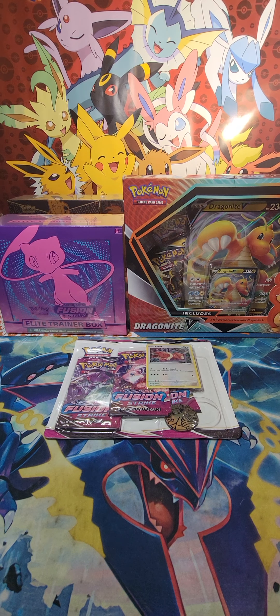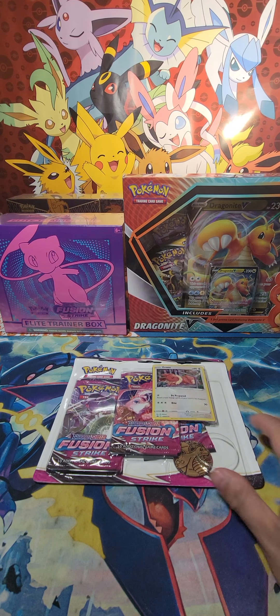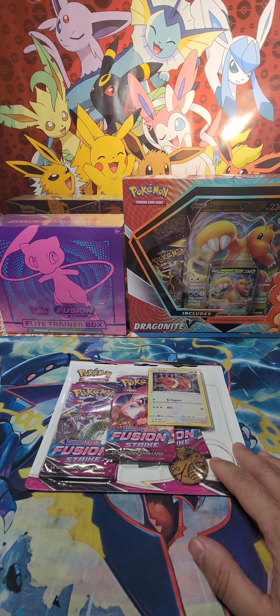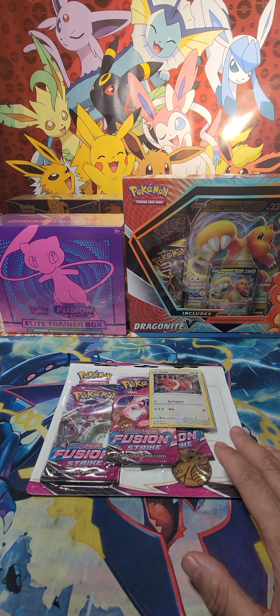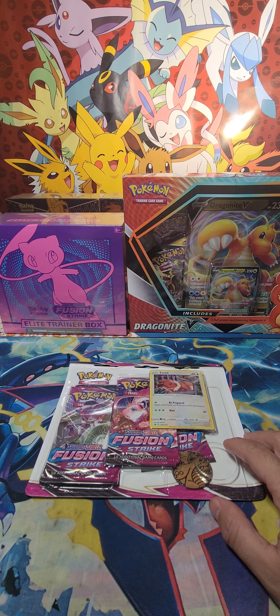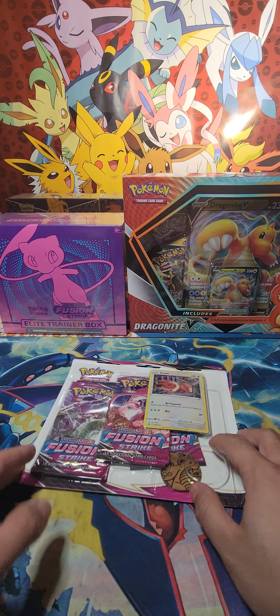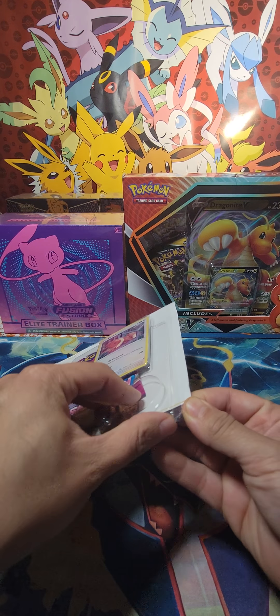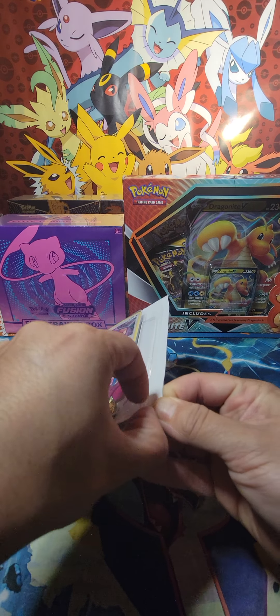Good morning guys, it's Sunday morning — Fusion Strike Sunday morning edition. We're gonna start out with the three-pack blue blisters, then the $19.99 Dragon Knight V box, then the $39.99 ETV, and see which one gives us the better pulls. Let's start with this little Eevee blister pack and see what we get.